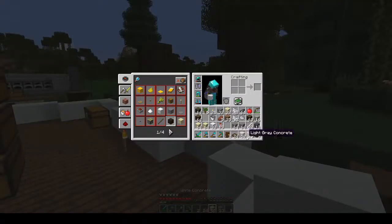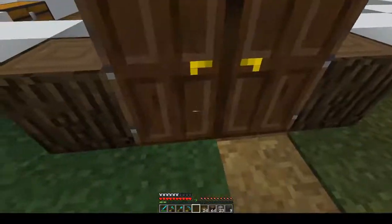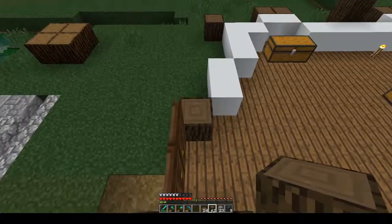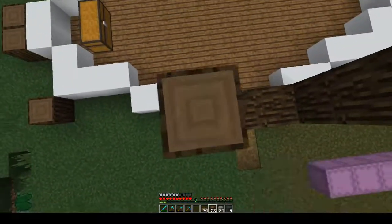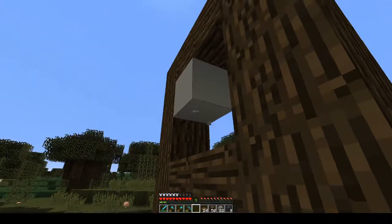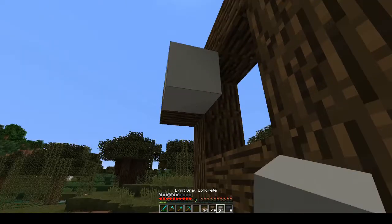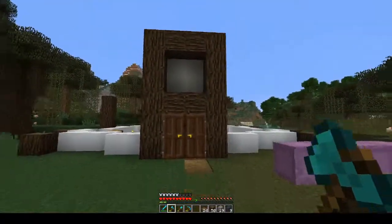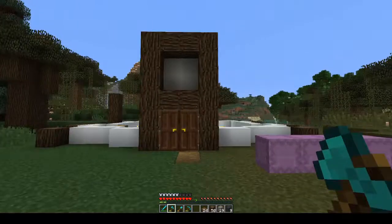Okay perfect. Now let's see how do we want to do a second floor maybe. First we gotta go one two, one two three, one two three. And I think maybe that's gonna be our height, maybe. Then we're gonna go like so - let's see how that looks. Okay, it's not too bad, it's gonna be better but it's not too bad.